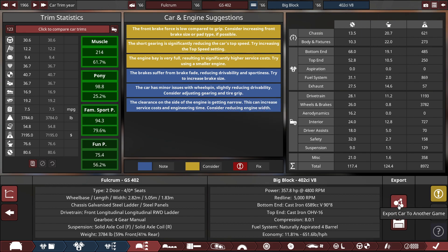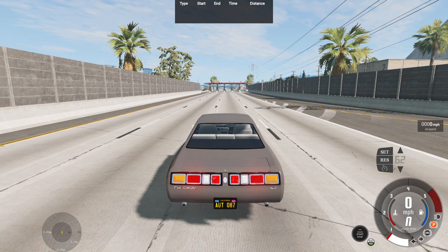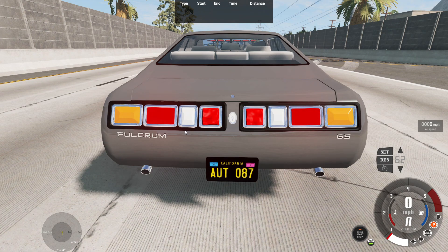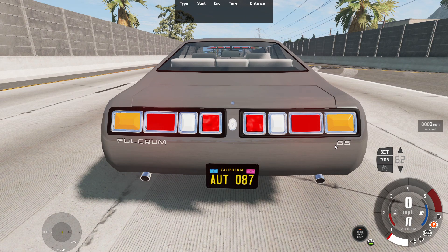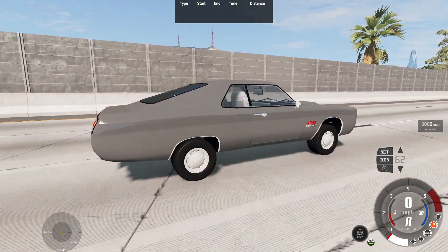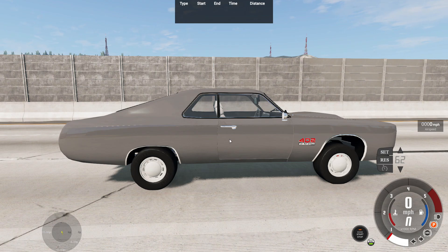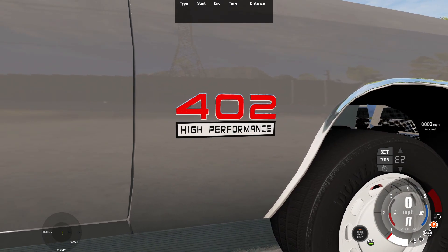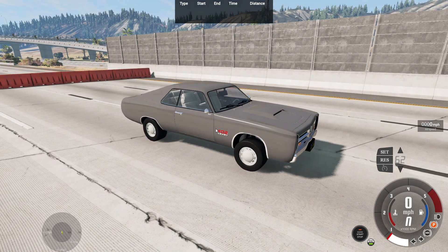Let's export this to BeamNG Drive and test the vehicle out. Here we are at the West Coast USA map. Taking a quick look at the vehicle, we've got a big set of brake lights, turn signals, and reverse light along with a red reflector where the logo goes, with the words Fulcrum and GS — standing for Grand Sport. We have dual exhausts, 1960s California license plates. On the side, there's not a whole lot except a chrome door handle, chrome side view mirrors, and the 402 High Performance badge — 402 stands for the cubic inch size of the engine.